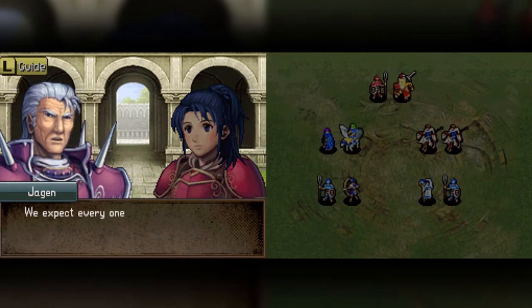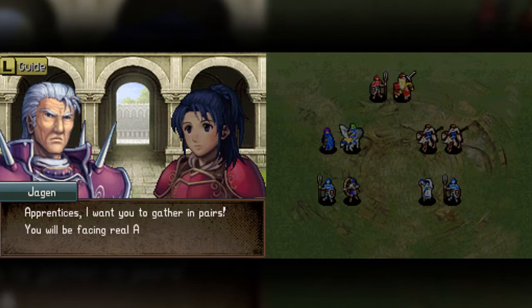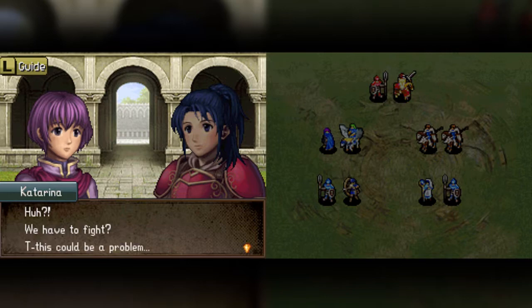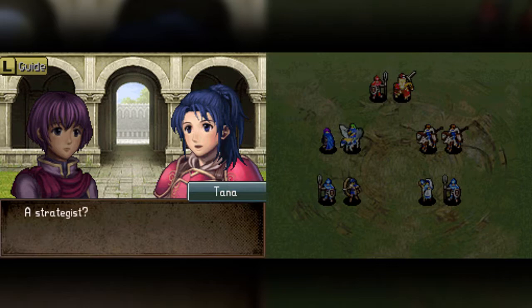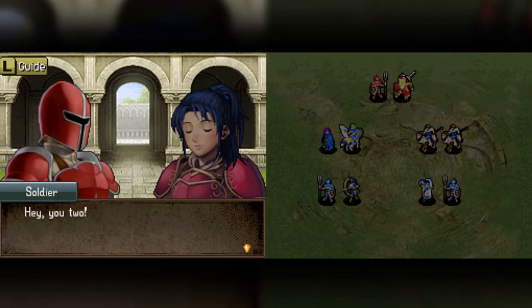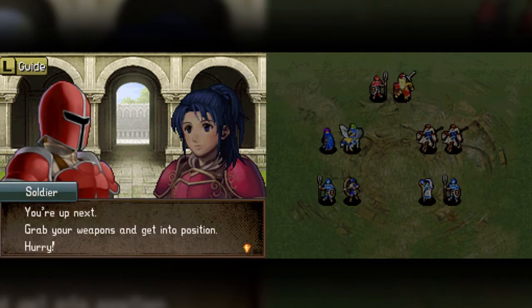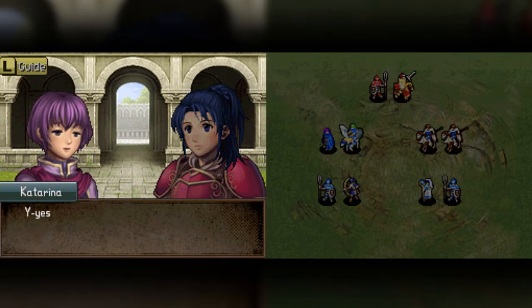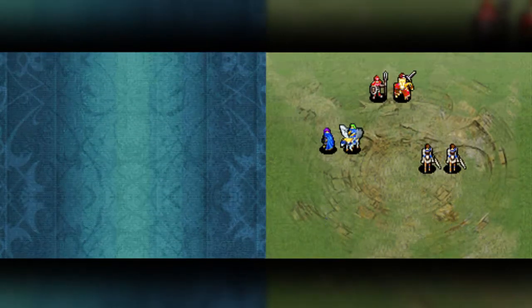I guess this is Tana as an older woman. We'll go with that. I'll partner with you. Alright, let's do this. Let's go. The test.